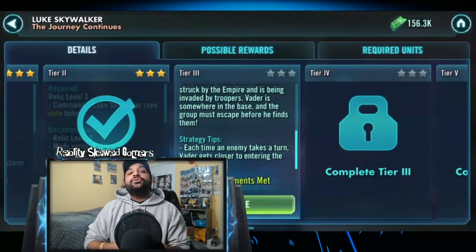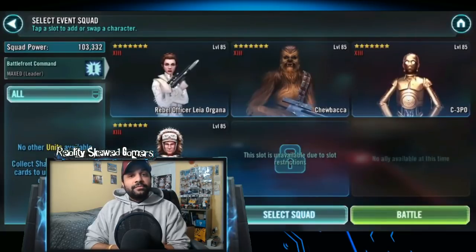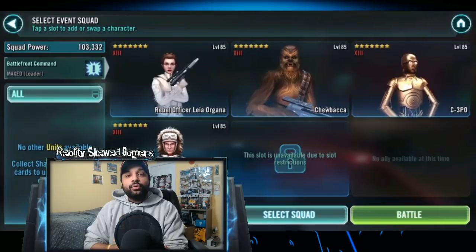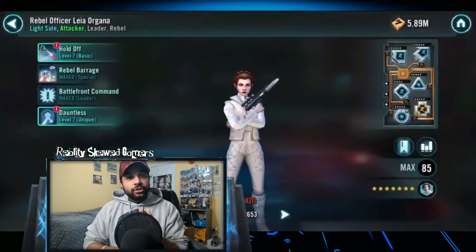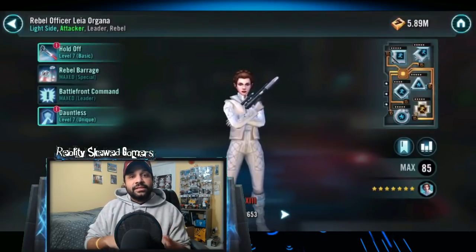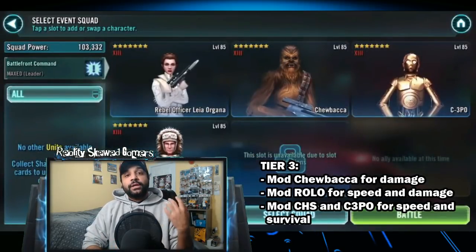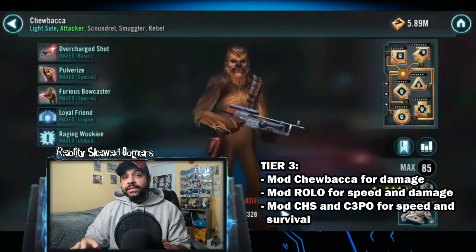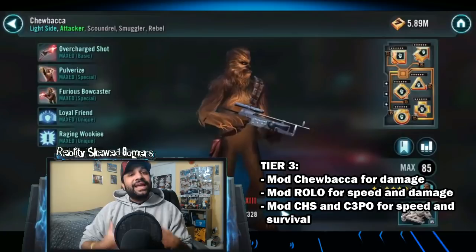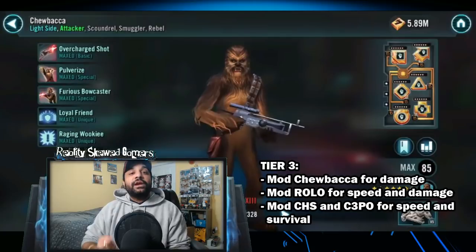In tier 3 you are going to be controlling your first group of characters: Rebel Officer Leia Organa, Captain Han Solo, Chewbacca, and C-3PO. Each one is going to have a slightly different modding because of their purpose in this phase. Chewie is going to be your primary damage dealer — not only does he deal damage on his turn, but depending on where the guard is placed he also deals damage on somebody else's turn. So Chewie having a lot of damage is going to be one of the keys to this, and you want him to be very hard hitting.